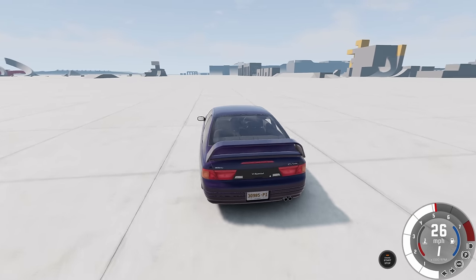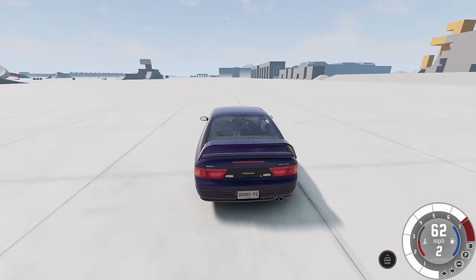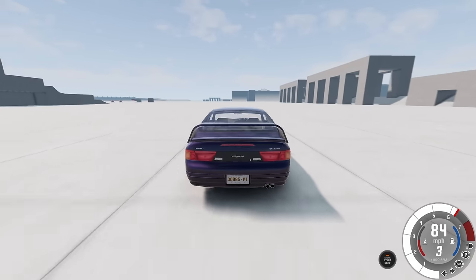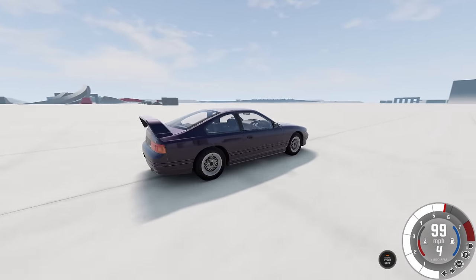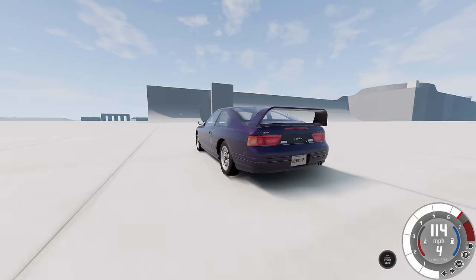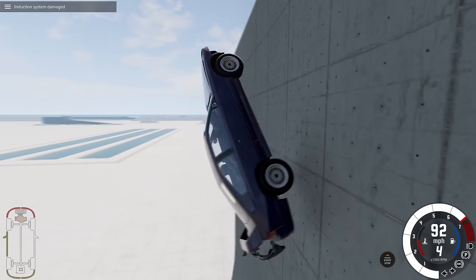First things first, let's just drive straight into that half pipe up there and see if that triggers the crash cam here. We should get up to a pretty good speed because we're driving the new GTZ Turbo - the new 200 BX, sorry, the new BX. If you guys haven't seen my update video, definitely give that a look. Here we go. It did trigger it! Yes!